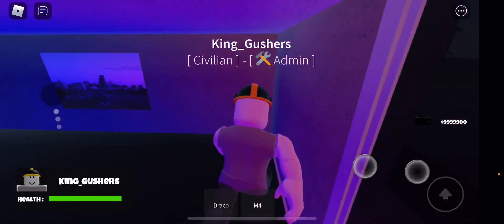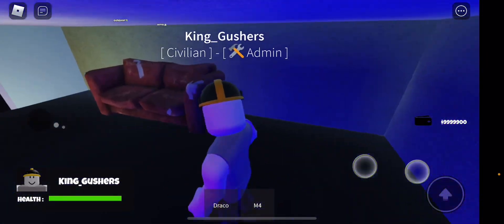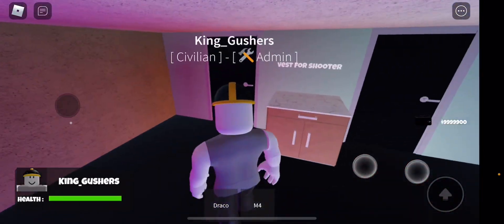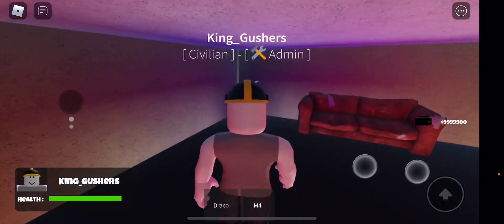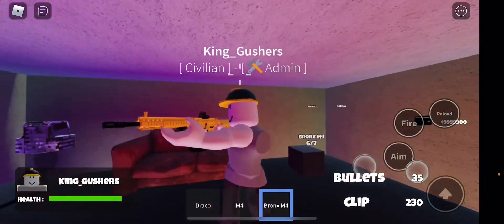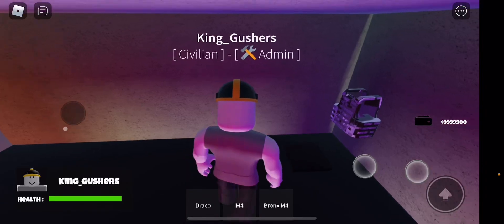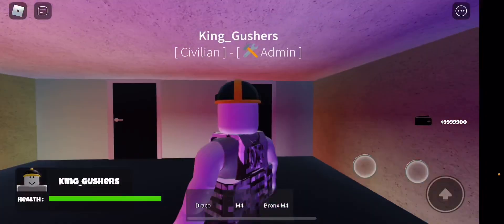It's the second story of the Bronx turf — it's a picture, old sofa, counter right here. Probably the best gun in here, the Bronx M4. This is the Bronx's best — the better one looks way more detailed, pretty nice.